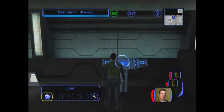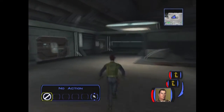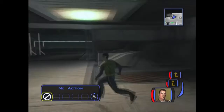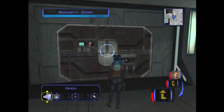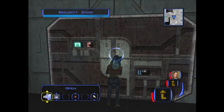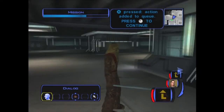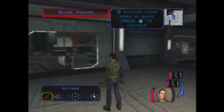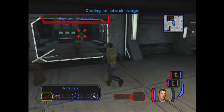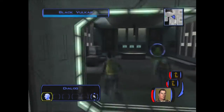We want to go in here - another security door. Mission can get that pretty easily. There's a Black Vulkar in here causing trouble, but there's only one dude. He is grass - sorry, may you join the Force. He got shot once.